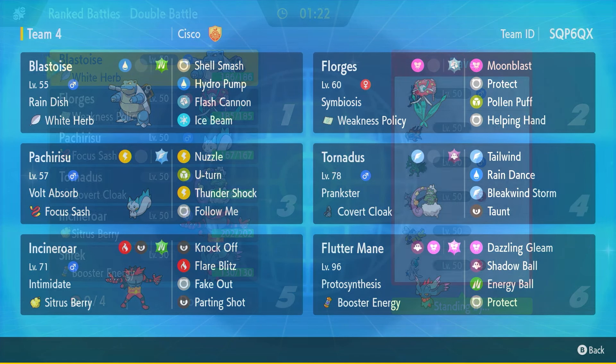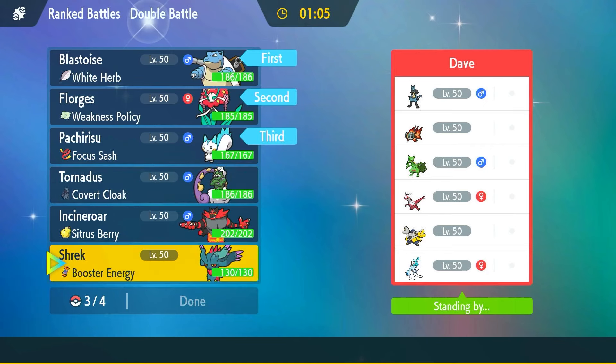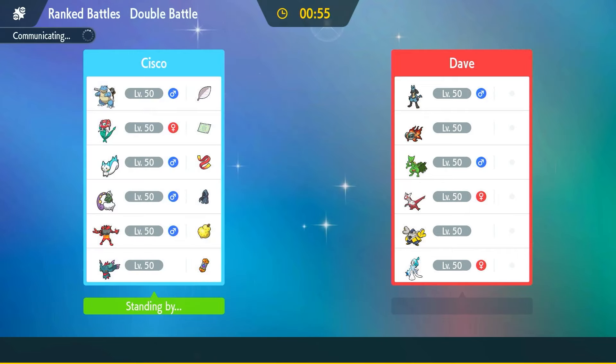We've got Dave here with Sceptile, Latias, Iron Hands, Primarina, and Lucario. I think I don't mind leading Blastoise and Florges and bringing Pachirishu in the back. The Intimidate is nice here — actually I might bring Incineroar. The Intimidate with Incineroar is pretty nice, so we're locking in Incineroar. I know we need Flutter Mane to close out the game, but realistically most of these guys are affected by Intimidate, and Flare Blitz does a good amount of work. So we'll go with Incineroar and go for some Parting Shots.